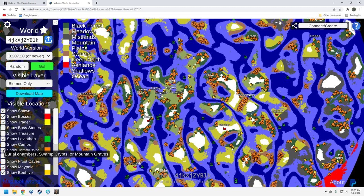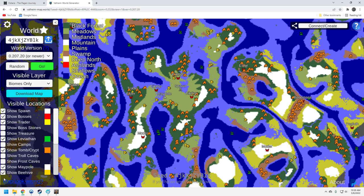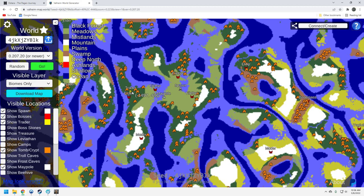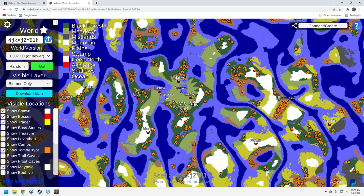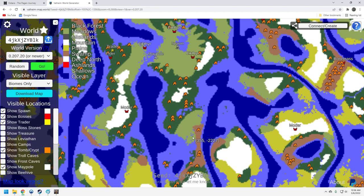Let's take a look at the tombs and crypts. Here we have one of the okay parts of the seed. Decent dark forest crypts right here — you get three of them, and you can come down here. There are a couple over here that are very close to the edge. Obviously up north as well. I think that's going to be enough for you to get your surtling cores, get plenty of gems — rubies, etc. — for that initial belt. For the sunken crypts, you do have some on your strip of swamp on the starter island. You can run down here and you've got four of them.